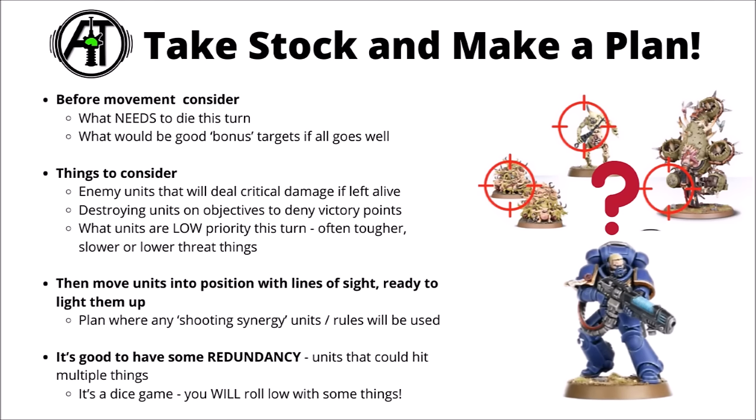Beyond targeting the big threats, you can also prioritise destroying units on objectives to deny enemy victory points. Towards the late game that might be higher priority than taking down damage dealers. It's also worth assessing which units are lower priority this turn - things that are tougher, slower or lower threat, that really don't matter whether they live or die this turn. You need to assess these things in the movement phase as it'll influence positioning for line of sight or range, and you might need to declare shooting synergies earlier.